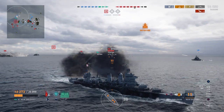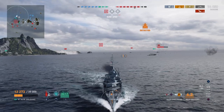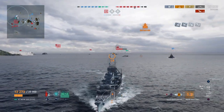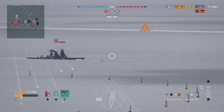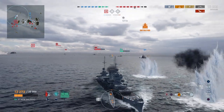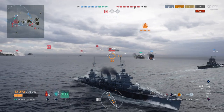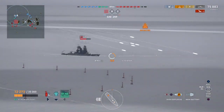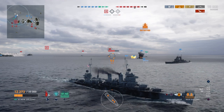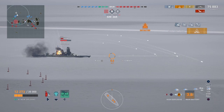We continue the reign of destruction with high explosives — we're already on 75,000 damage, which is a pretty good start for a cruiser within the first five minutes of battle. As we turn around, the Colorado is completely out of range now. The only ship in our sights is the Amagiri, so we're going to assist our team as much as possible by trying to kill that as fast as possible. Long-range HE shots go in and we get another fire — our fourth fire of the match.